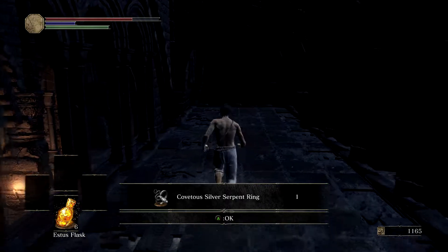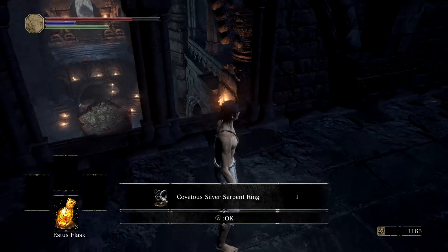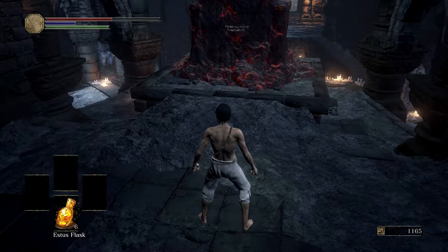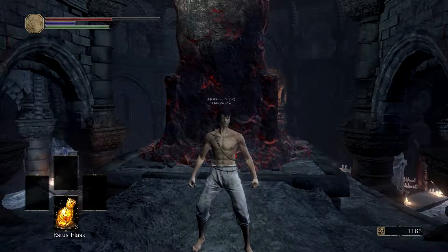Inside the chest is the Covetous Silver Serpent Ring, which increases all of your soul drops — I believe it increases to 150% soul drops when you first get it, and you can upgrade it to 175%, then finally up to 200%. I'm not sure if it affects actual item drops or just soul drops. There is one other item you can get which is the sun armor — I think it's Solaire's armor — but you need to go through the Undead Settlement and pick up another little trinket for that crow. Hope you guys enjoyed this; my name is Deadwinterdead, and thanks for watching.